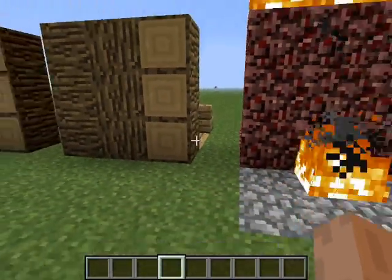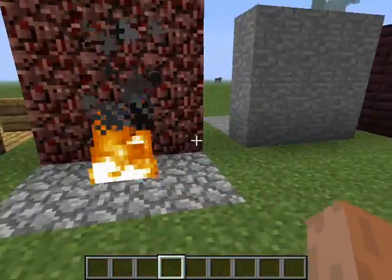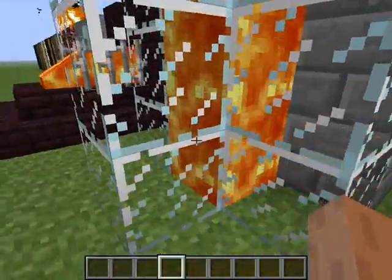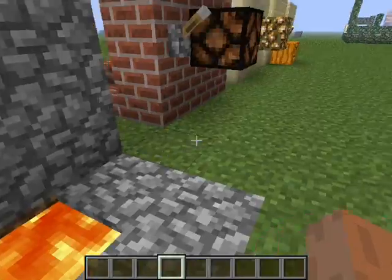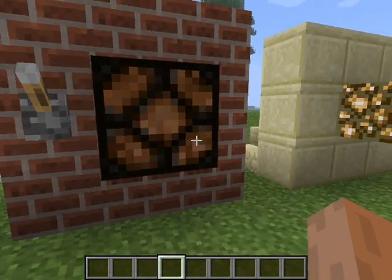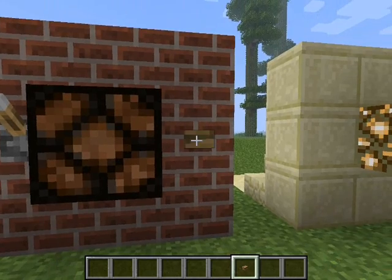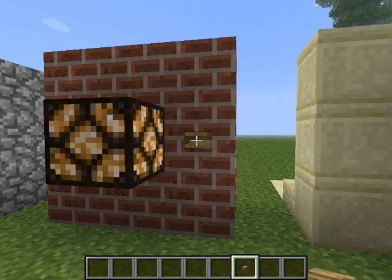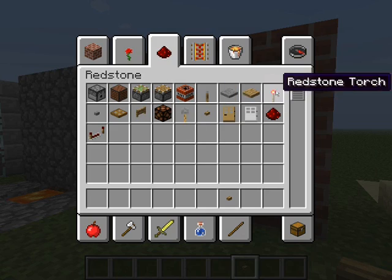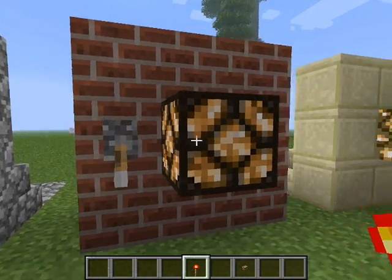Starting here, I have some different ways to light rooms. Fire pit — if you use netherrack, it infinitely burns; if you use wood, it will burn out after a short while. Lava — you can make little lava flows, encase it in glass and have lava pillars, or make just a lava pit in the floor. This is a redstone lamp; it's turned on and off by a switch. If you use a button, it'll only stay on for a couple seconds before turning itself off. You can power it with redstone, or power it infinitely with a redstone torch, or just by flipping the switch on — it'll stay on.